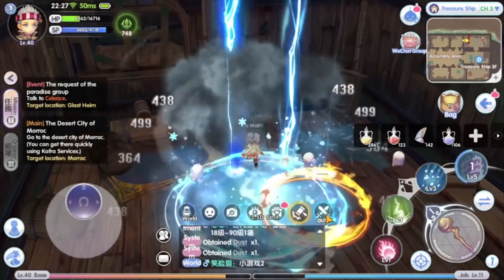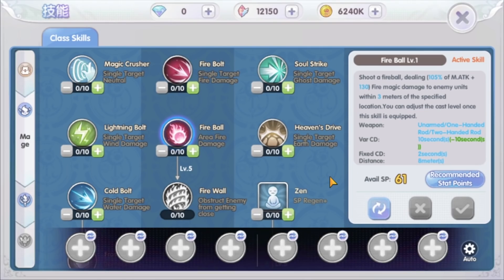We will start from the first job skill. In the early game, we do not have area of effect AOE damage skill other than the Fireball skill. Increasing the skill level will result in a long cooldown, so it is not efficient to use for farming EXP. The other skills are all single target damage skills. We have Heaven's Drive for single target earth damage, Soul Strike for single target ghost damage, Magic Crusher for single target neutral damage, and Fire Bolt, Lightning Bolt, and Cold Bolt for single target fire, wind, and water damage respectively.